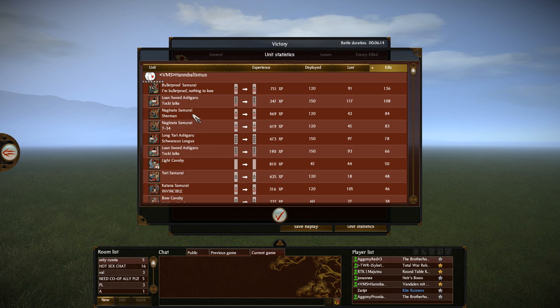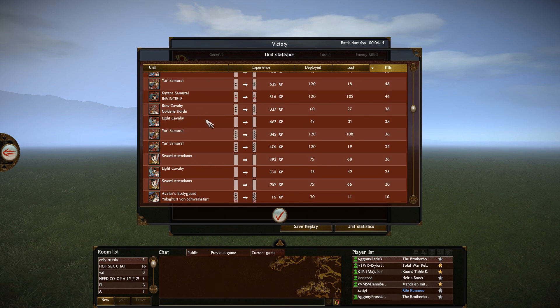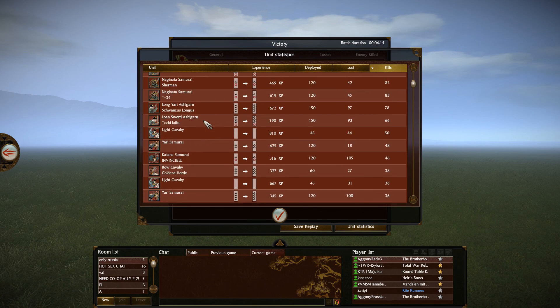There is actually Naginata Samurai as well for Hannibalismus, which I missed — I thought he had only one but he had two. Sherman and T-34 — tanks indeed. Toki likes Longsword Ashigaru — scary units at rank 9, but personally I cannot afford it, just don't have enough slots. Anyway, thank you guys for watching. This is it for today and see you very soon, I hope. Thank you.